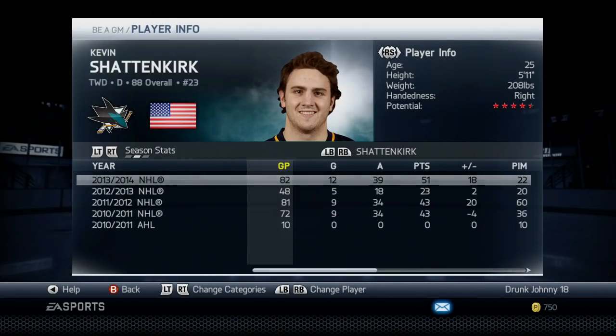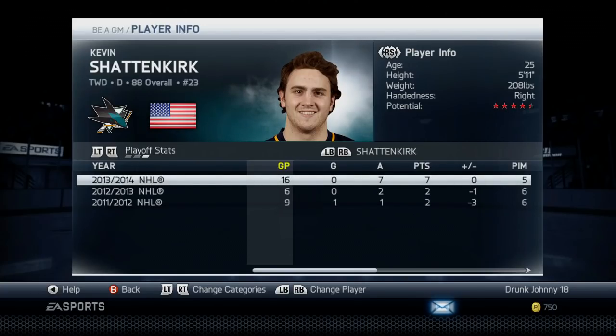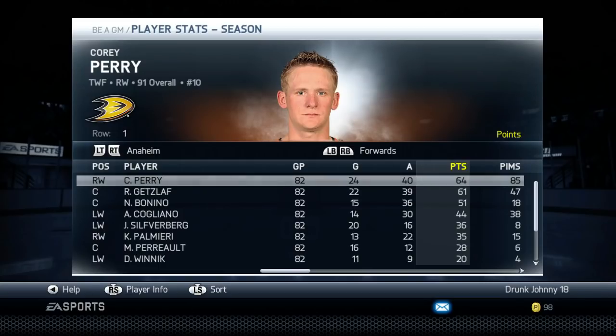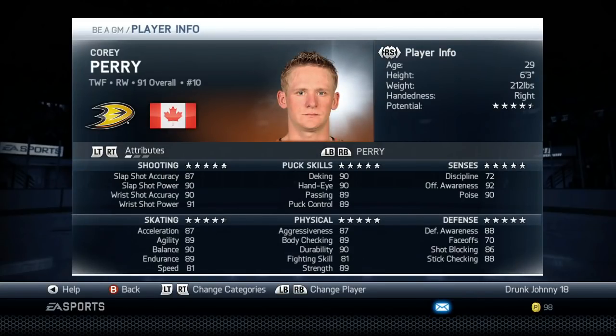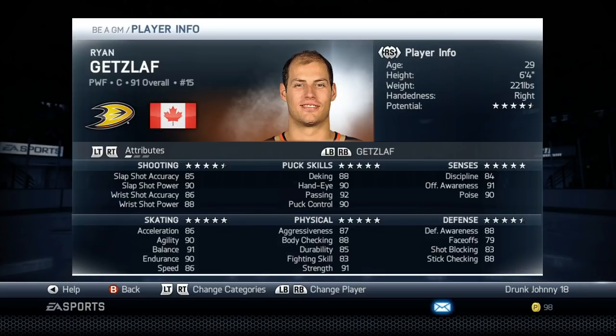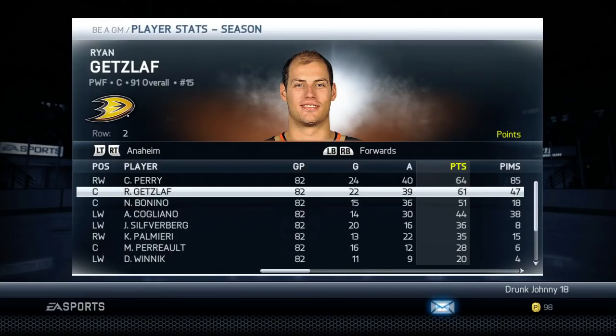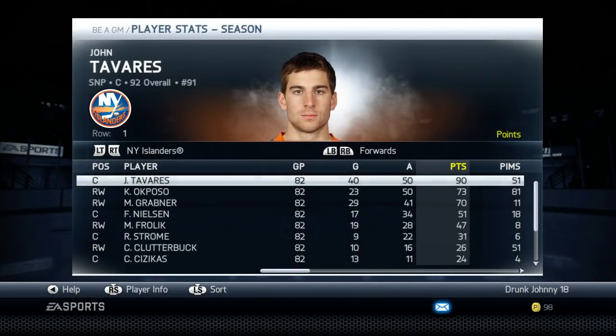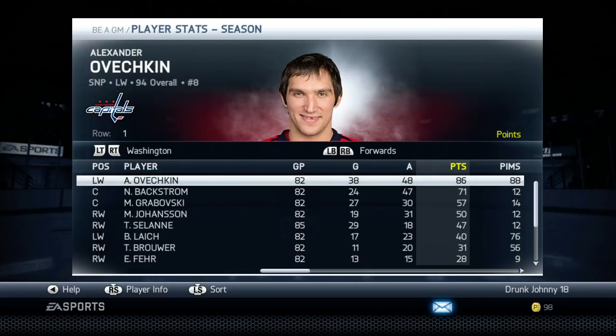Player types also mean way too much in this game — power forwards and two-way forwards are poor at putting up points. A guy like Ryan Getzlaf or Corey Perry barely gets more than 60 points in this game, but in the real NHL they can put up points. Player types really hold back power forwards and two-way forwards — you basically need snipers if you want point production. It's just too much emphasis on those player types.